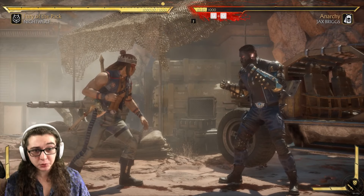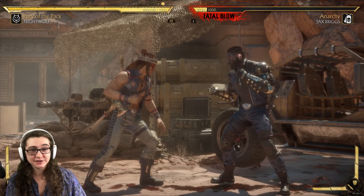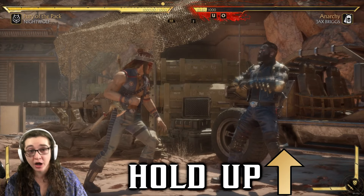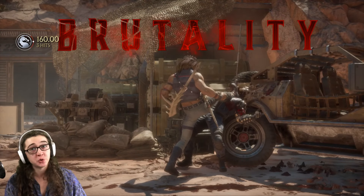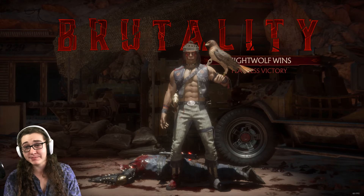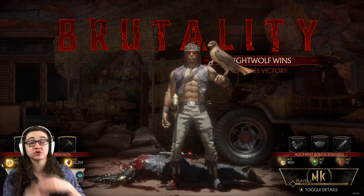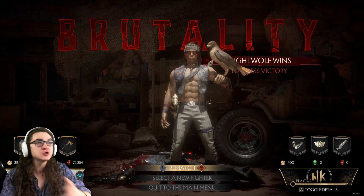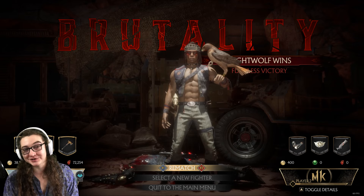Now for brutality number two, we're going to be all the way to the far right of the stage. As you can see, there's a vehicle behind Jacks. Once you push your interact button, make sure you hold up during that interaction. Holding up — boom, and boom. I'm a big fan of this one because it reminds me of the MKX days when they added X-rays that could transition into brutalities. A super extreme way to kill the opponent. Great start.